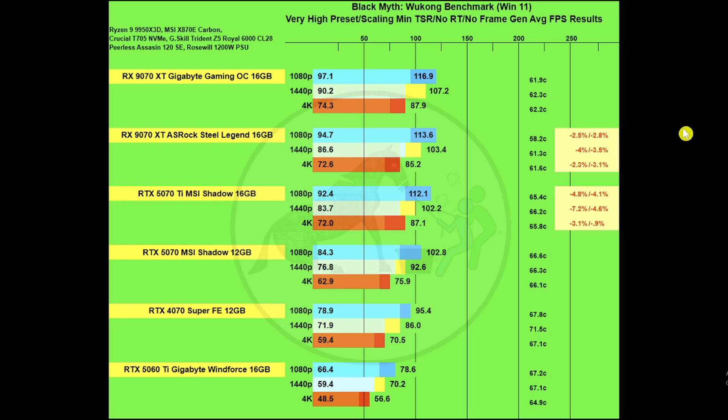For Black Myth: Wukong using the benchmark tool, we have it at the Very High preset — equivalent to Ultra in other games — with scaling minimized since you can't turn it off, no RT, no frame gen. Here the Gigabyte version of the 9070 XT starts waking up. The Steel Legend version loses about 2.5 percent on 1% lows and 2.8 percent on average frames at 1080p; at 1440p loses four percent on 1% lows and 3.5 percent on average frames; and at 4K loses 2.3 percent on 1% lows and 3.1 percent on average frames.